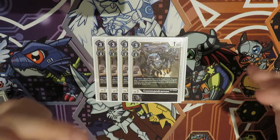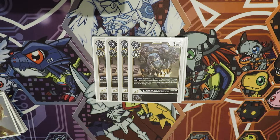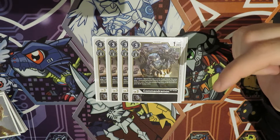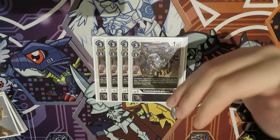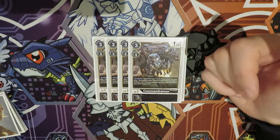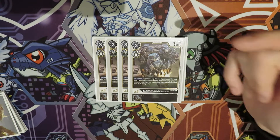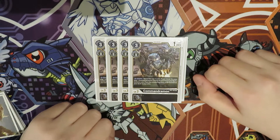We play four of the BT4 Command Drummond. This card is very important because if it gets deleted — which it probably will — you'll be able to find another Command Drummond from the top three cards. That search effect is very important, so we play four of it.